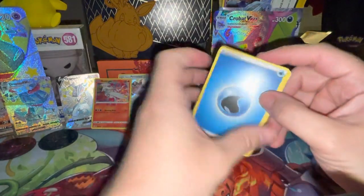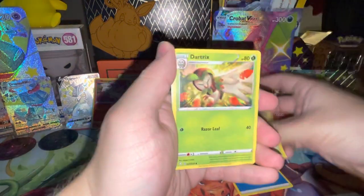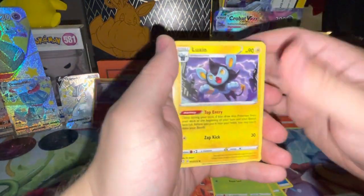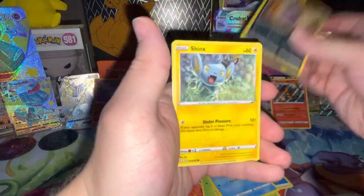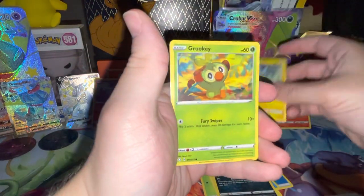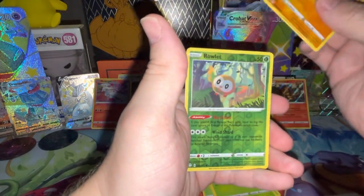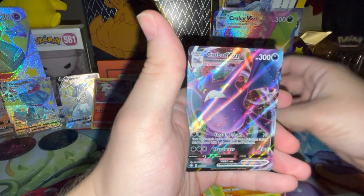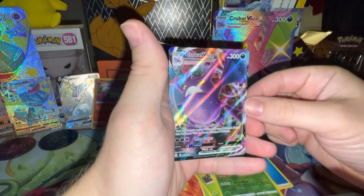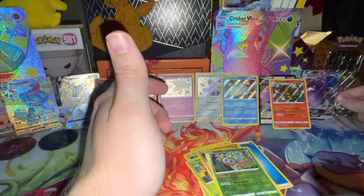Centiskorch shiny, and just a standard rare. Last pack - what are we saying? I'm predicting we won't get anything in this one. Fighting - let's see if I'm wrong. Come on, give us one more. Coming up - oh, Crobat V-Max! Yeah, so we did get one.